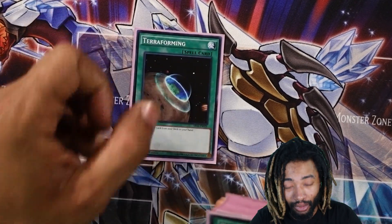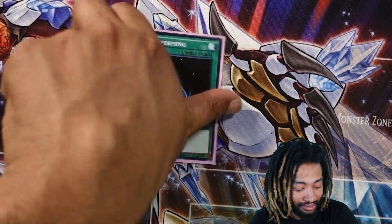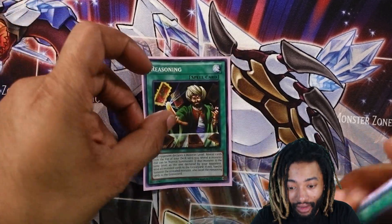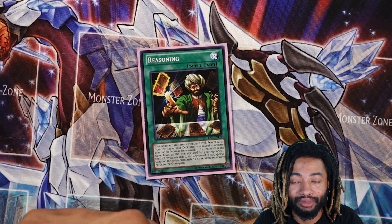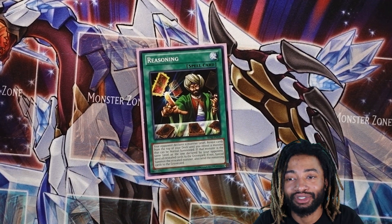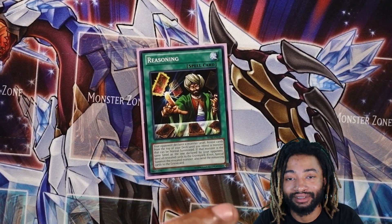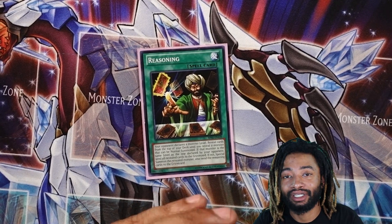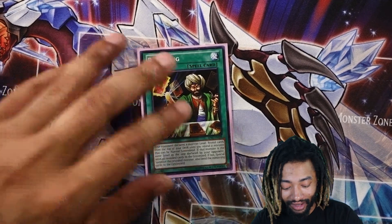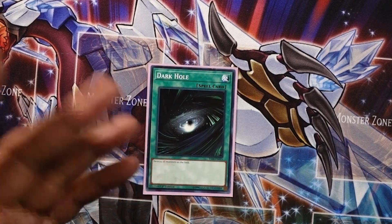That's all the monsters. Going into the spell cards now — I got one Terraforming to pretty much get my Zombie World out. Then I got Reasoning, pretty much a lot of mills, maybe get more zombies in the graveyard. Hopefully don't hit all my spells and traps, which has happened — it hurts. But you have a lot of recovery in this deck so it's really not that bad.